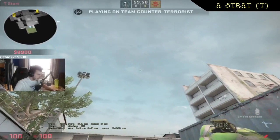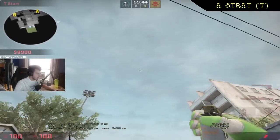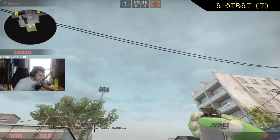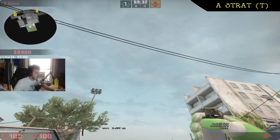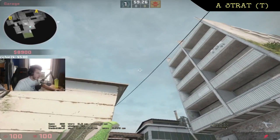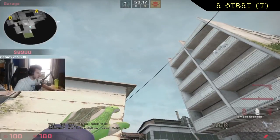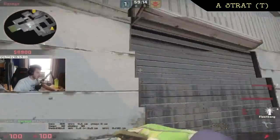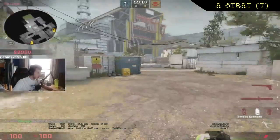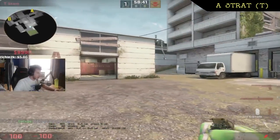The first smoke you need to know is the one that smokes top highway. To line this smoke up, you see this cloud — the cloud is static, it's always the same. It looks a little like someone pointing a gun. To the right of the index finger, you put your crosshair there, hold your smoke, run on this wall, and right as you go off the wall in this direction, you let go. So: right of the finger, on the wall, exit, throw. That's the top highway smoke.